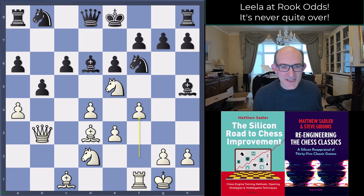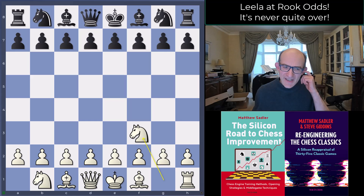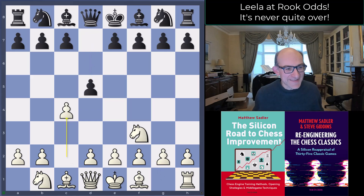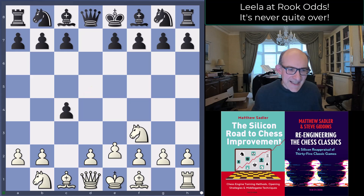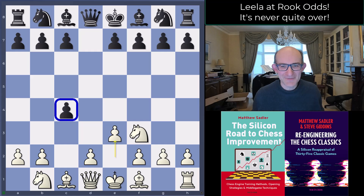So Knight f3, d5, c4, d takes c4, and Lila plays e3 attacking the pawn on c4 — looks a little bit like what we saw in the game between Ding and Gukesh.